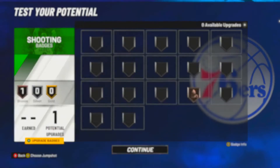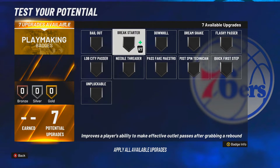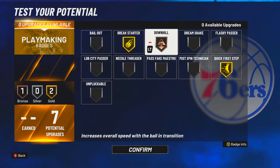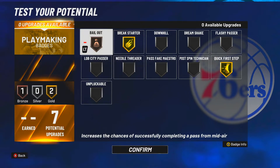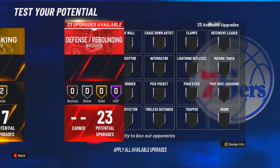For playmaking you could throw on downhill if you'd like. I was mostly thinking break starter, quick first step, and maybe downhill bronze or bail out bronze. If I had more playmaking points I'd run downhill gold, break starter gold, quick first step gold, and bail out bronze. But I don't think I'll really use bail out since I'm not shooting — if I pump fake I just pass, so I'll put it on downhill to zoom down the court.